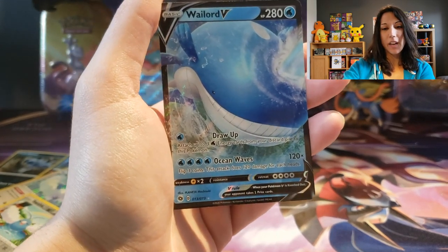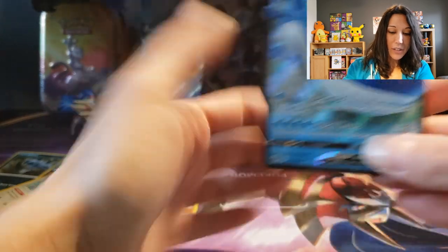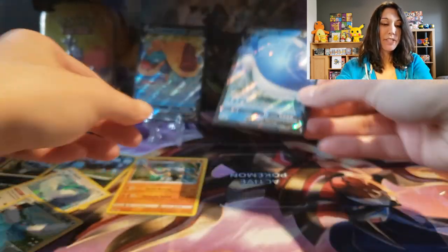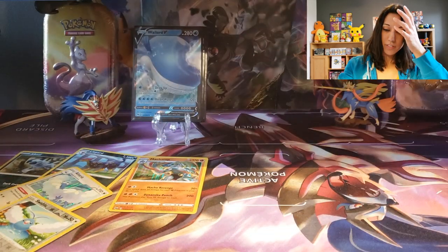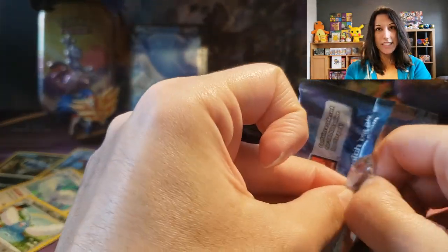Actually, I didn't think about it — I didn't have Wailord and I didn't have Victini, so that's awesome that we found him. Cool. Looking forward to the summertime — I think it would be better if we can hit up the beach. It would be fun.